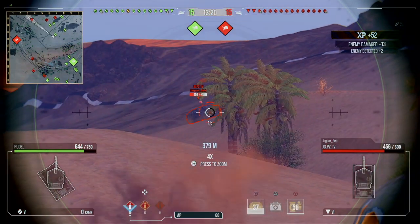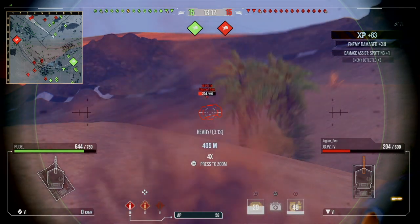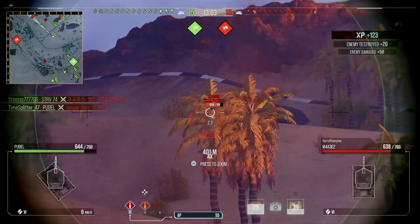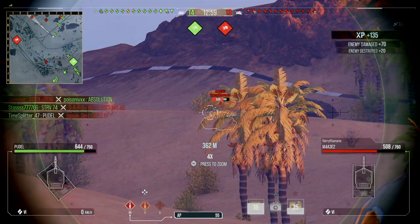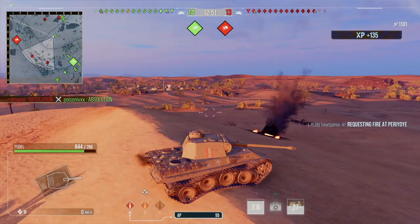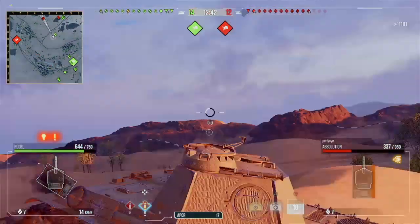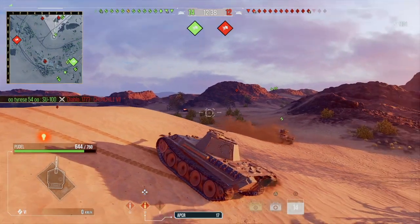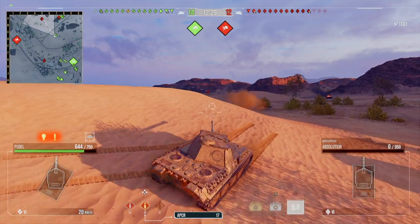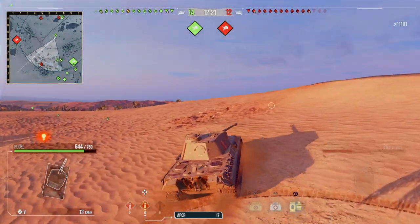We'll get a spot just across on the heavy tank, so hopefully we'll start getting some assistance in. Just putting shots into this Jagdpanzer. I see if I can get the pixel shot, and I do — if the shot's there, just take it. I'm feeling quite confident. I'm just sitting on this ridge, waiting for someone to crest. I ricochet off the roof unfortunately, so I do start to load the premium. The VK3002M is still there. I'm now thinking our Absolution has been taken out.